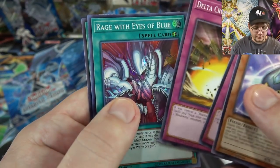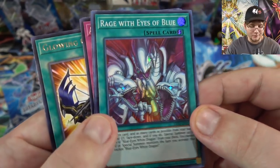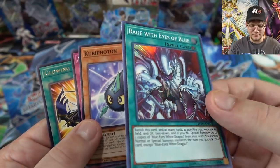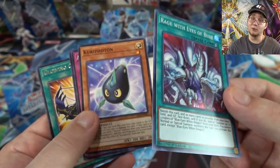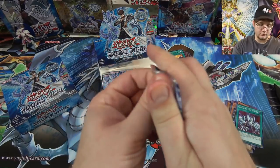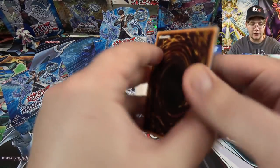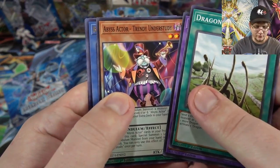We have something! We got the Blue-Eyes card again — Rage with Eyes of Blue. Still a really cool looking card; I love the artwork for it. I don't know if I'm really going to use this card — it's not really the most useful in my opinion — but it does look cool obviously. It's kind of one of those scary cards too; if you don't finish the game with it, you might be in a mess.